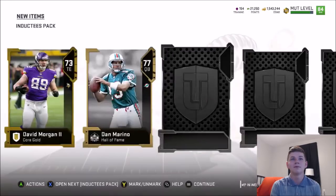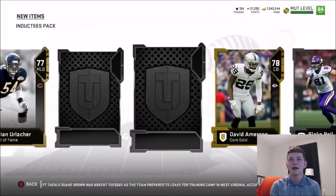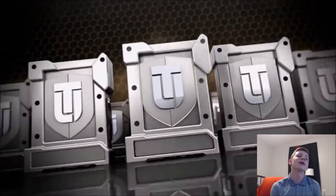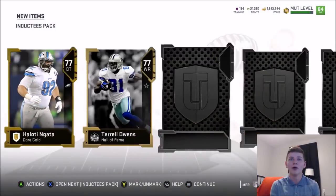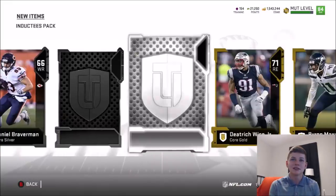We also get David Morgan, Dan Marino, Brian Urlacher. So any more flashes are going to be an Elite — unfortunately we don't get one in that pack. On to the next inductee pack. Let me know what you guys pull out of this bundle. What is your best pull? If you opened up gold player packs instead, let me know that as well.